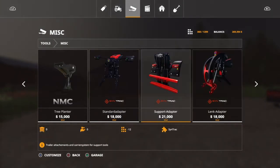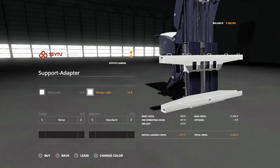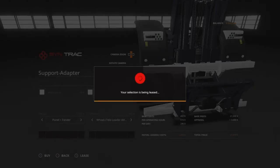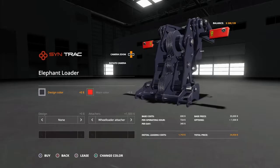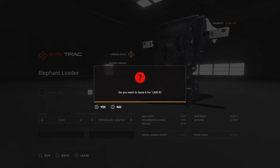At first I'm going to lease all of this stuff because I don't know exactly what I'm going to keep and what I'm not going to keep. But we'll get the basics started up and go from there. We're going to leave the wheels black, put that white there — we're definitely going with the cover wheel loader on that.